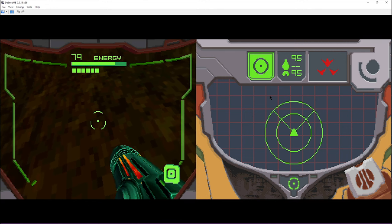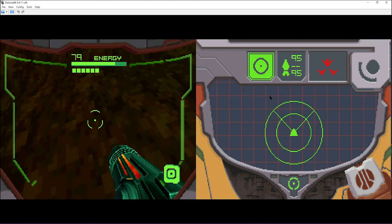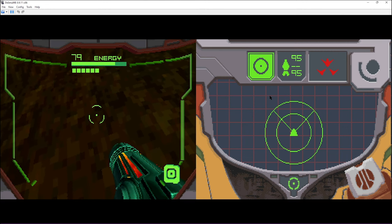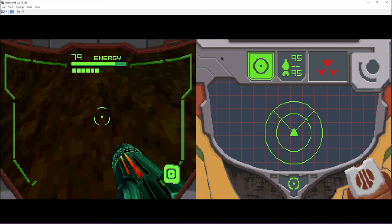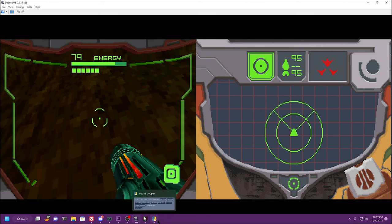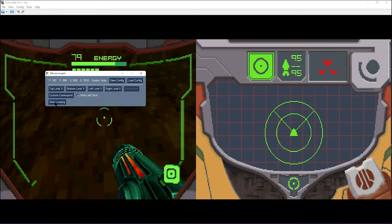I'm not sure why pressing M once doesn't work — you just have to hit it a bunch of times, but eventually it sets your mouse free and you're good to go. And if you want to start looping again, you can just click the start looping button once more.